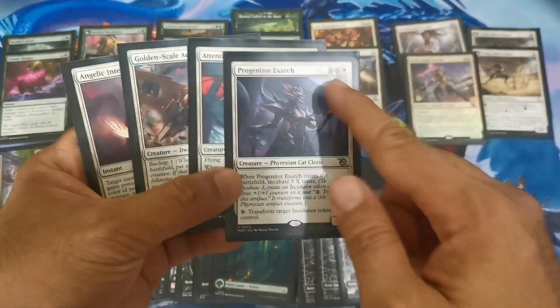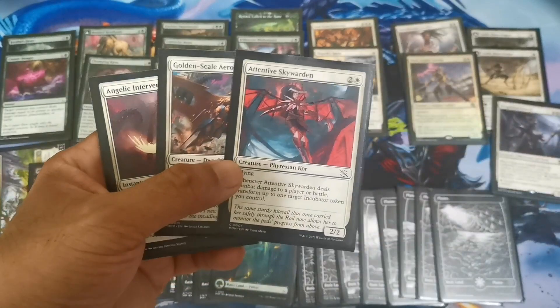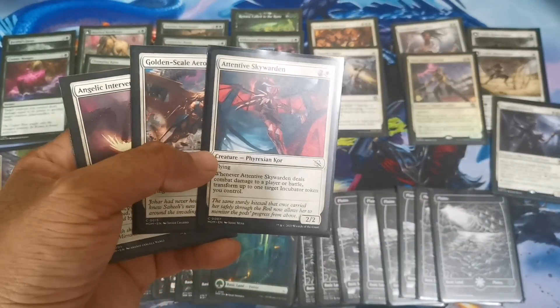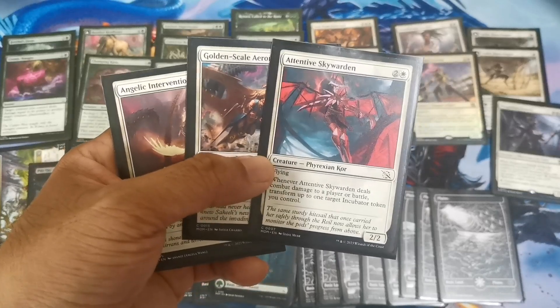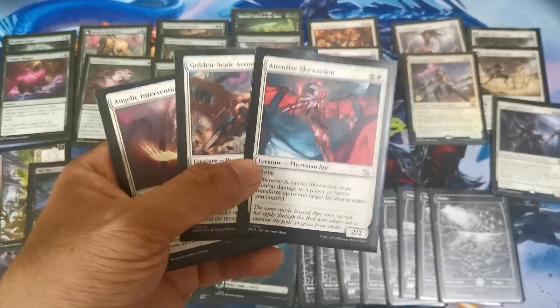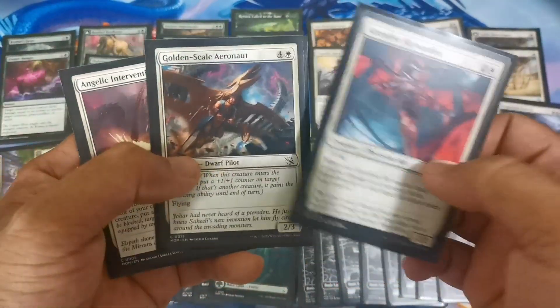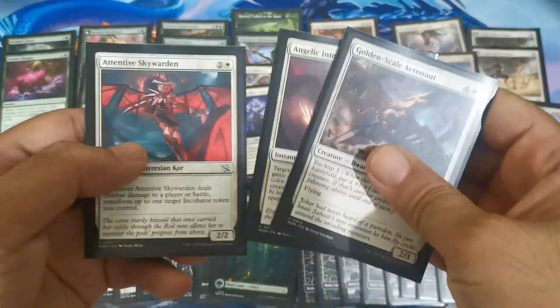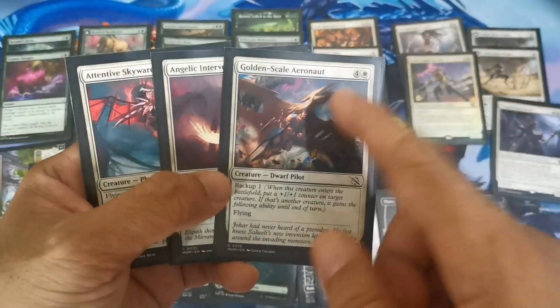With the Predator's Extract it's going to slot in as at least a three-drop here. Also, the Attentive Warden is a good 2/2 flyer with an effect where you can transform it and give it a token for free by dealing damage in the air to a player or a battle. The Backup card is fun to cast — a two to cast 2/3 in the golden scale.